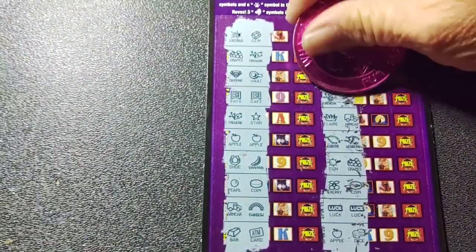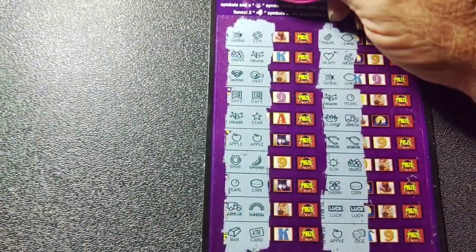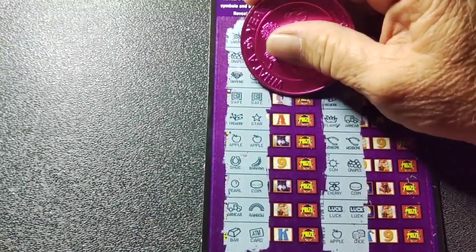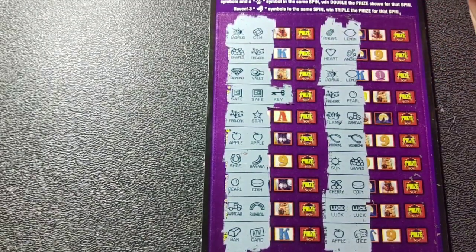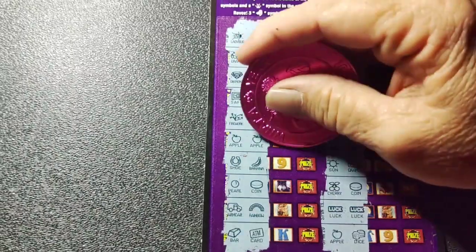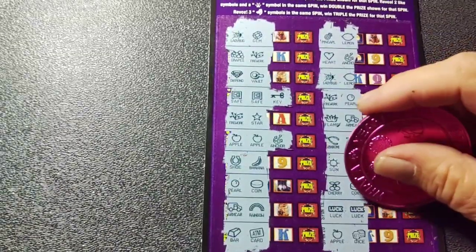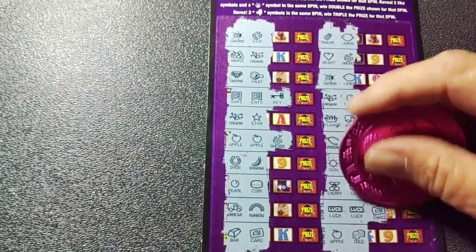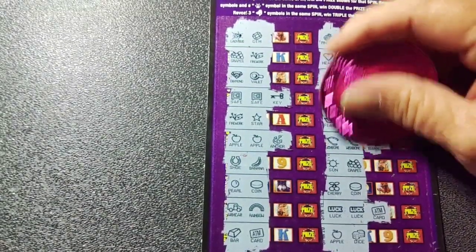And that's it — two chances on both sides. Give us one. How about a safe? No safe. Give us the key to the safe. How about an apple? No, they gave us an anchor trying to sink us. How about a luck? No, we got an ATM card. Can we break the wishbone on the right side? No. Nothing on that one, guys. Let's try again — got another one. A lot of scratcher dust.